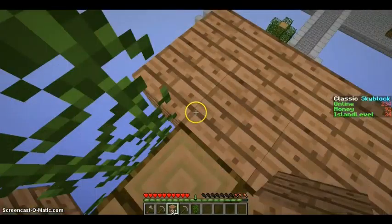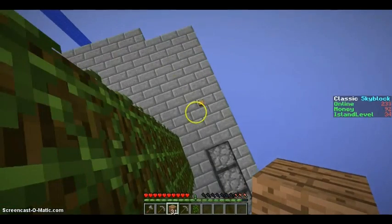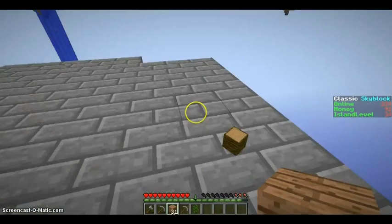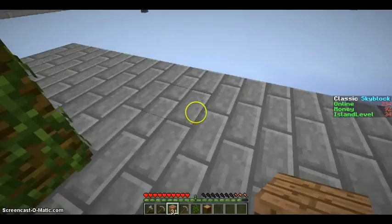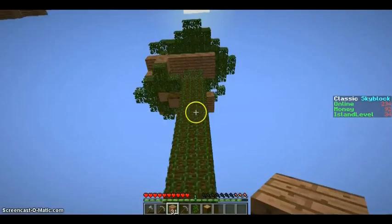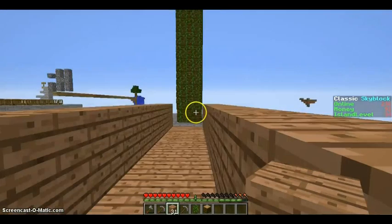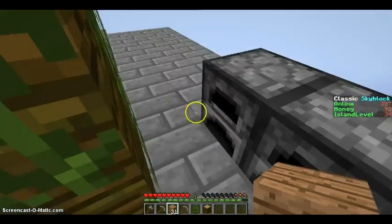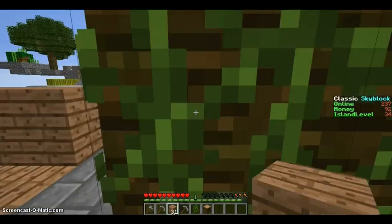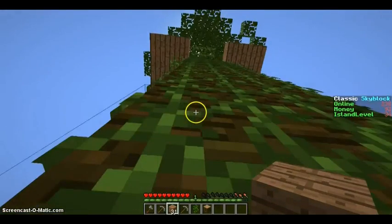Let me see how that looks - I need to extend this platform out a little bit, making an L-shape for the other three trees. This is just the first tree. Oh yeah, actually it looks pretty good from far away! You're going for more of the inside-of-the-tree look and not the wrap-around. Yeah, more of that, and then I'm gonna have some wooden bridges across.